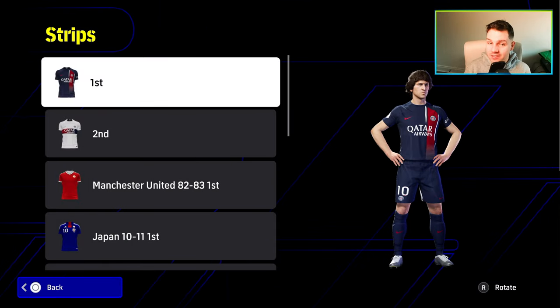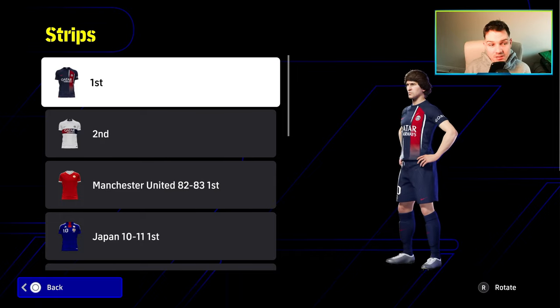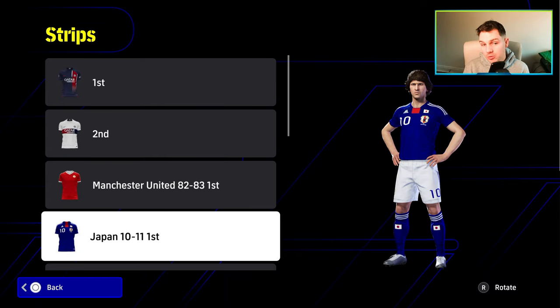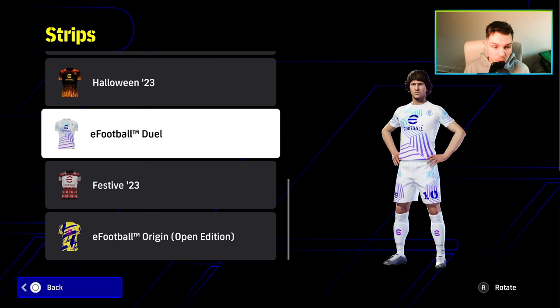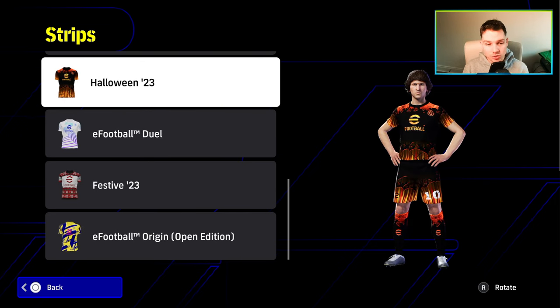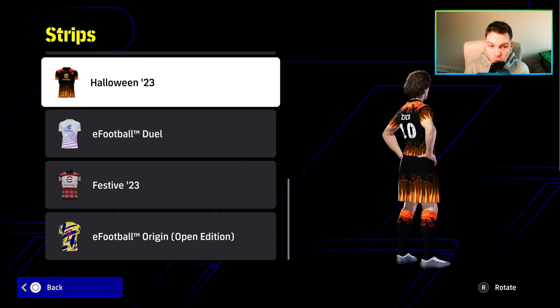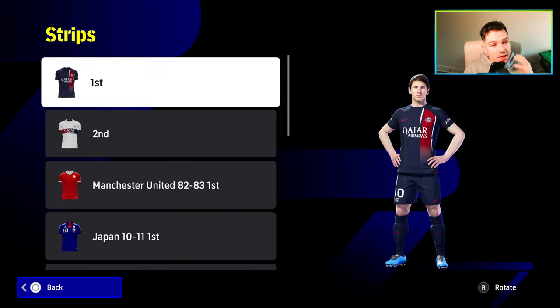If you go to your strips in My Team, it's the same generic screen that's been there since they added this. These kits are chosen by whatever team you base your dream team on, and also special kits you've got or bought — like the festive one, the eFootball duel, the open edition one, or the Halloween one. It's still using the same thing, except the players don't move and it seems slightly lower quality compared to the new one, which seems graphically boosted.